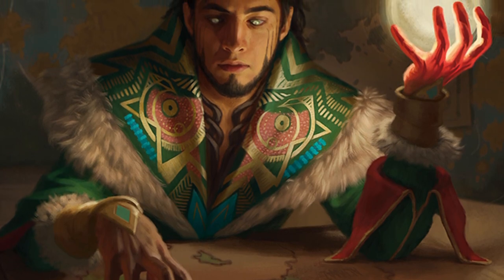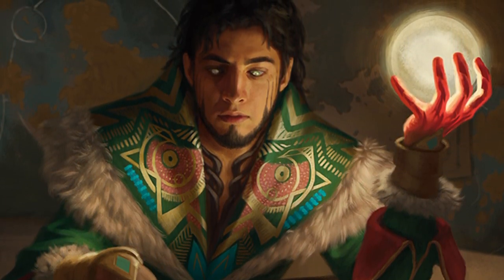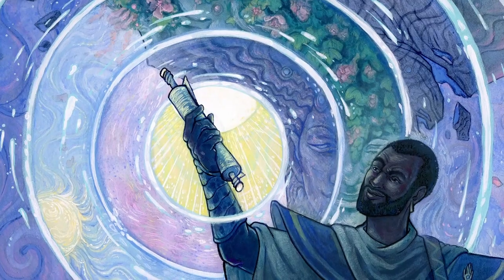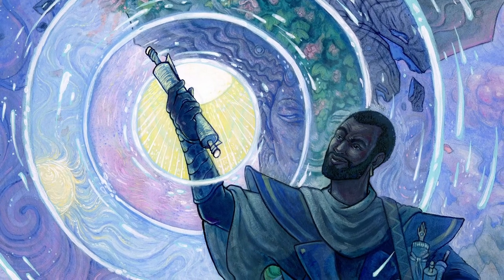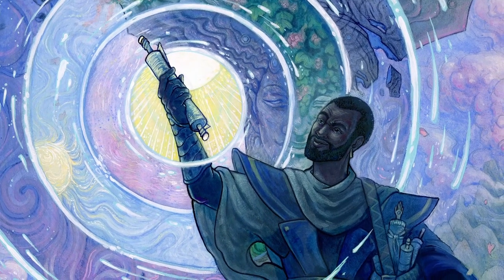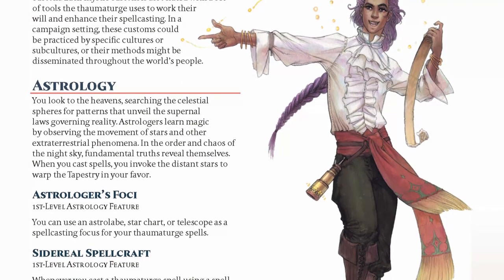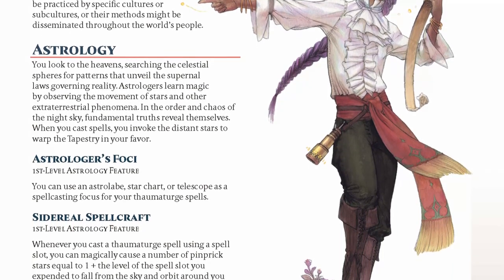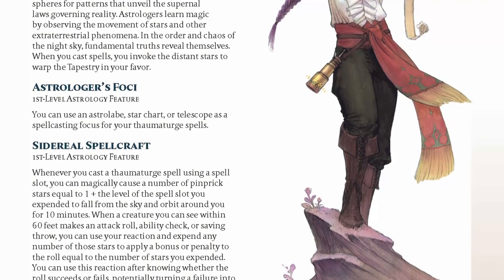Each subclass is inspired by real-world mystic customs that revolve around the use of an item, and thematically all receive a special arcane focus to wield. Each subclass's core feature activates when using a Thaumaturge spell, but provides flavor-driven effects that haven't been seen or have been poorly handled in official content. The first subclass is Astrology, which has you channel your magic through a star chart, astrolabe, or telescope — a support-focused subclass wielding the stars to have your target succeed or fail their attack or saving throw rolls.